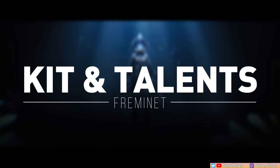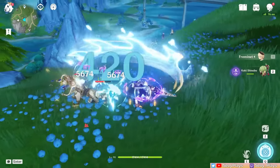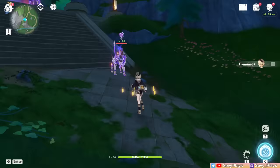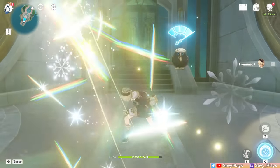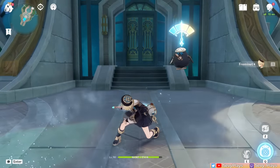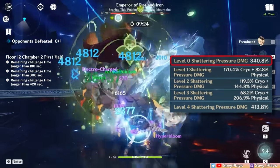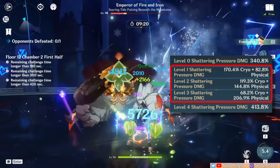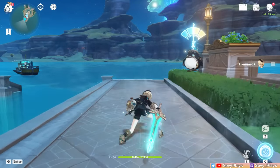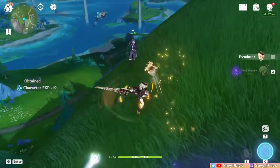Fremenay's normal attacks are a regular 4-hit physical combo. They're nothing fancy by themselves, but their main purpose is to help in ramping up his skill attacks. Casting his skill deals cryo damage, generates 2 particles, and makes him enter the pair timer state for 10 seconds. This can also deal pneuma cryo damage every 9 seconds. During the pair timer state, you can see Pear floating beside him with 4 bars indicating his current pressure level. Normal attacks are now accompanied by an added instance of small cryo damage, and every normal attack increases his pressure level by 1. Each pressure level corresponds to a shattering pressure skill attack: level 0 deals full cryo damage, levels 1 to 3 deal a combination of physical and cryo damage with different multipliers, and level 4 deals full physical damage.